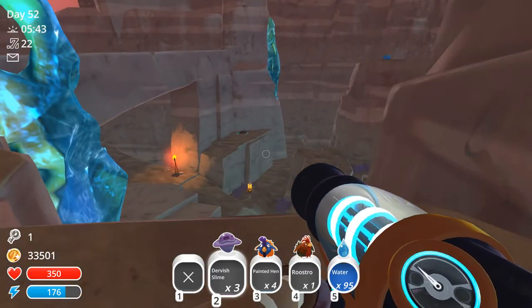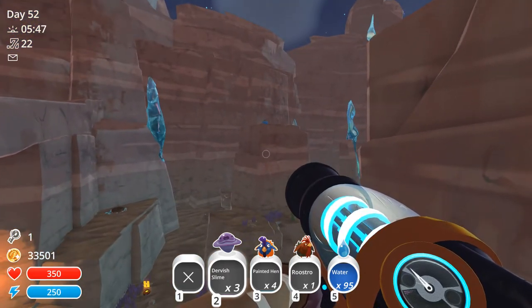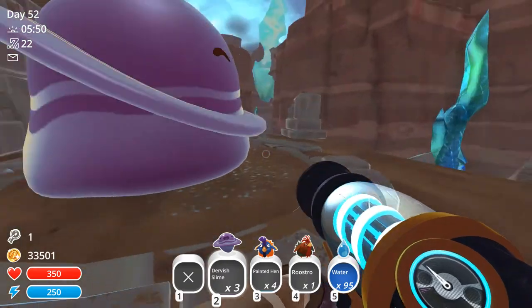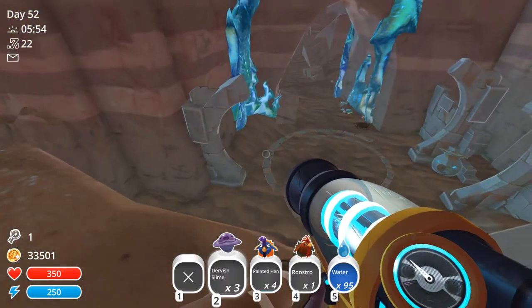Now, I've looked over on this side and I do not think there is a way up on this side. Although you can see the treasure pod over there, which you can fly to if you want. I'm pretty sure this is the only way up here. If there is another way, leave a comment below — I would love to know.